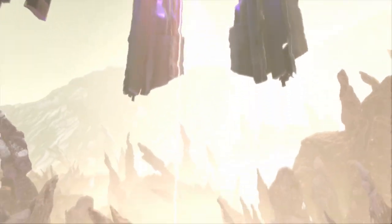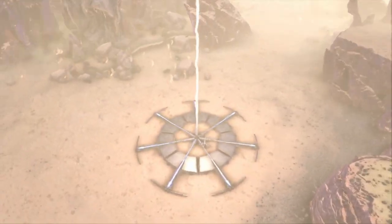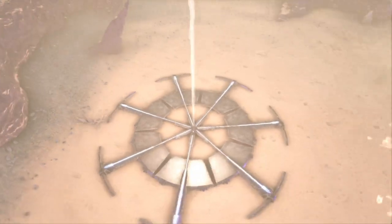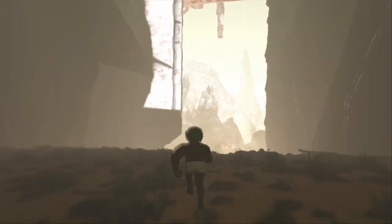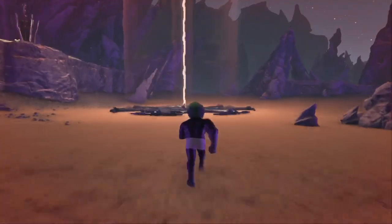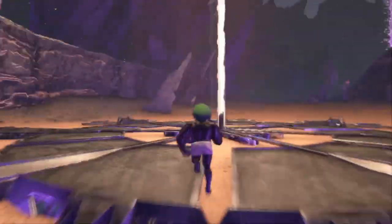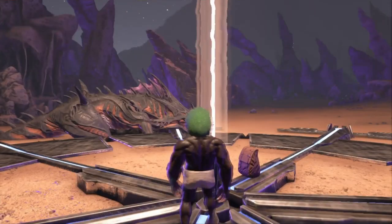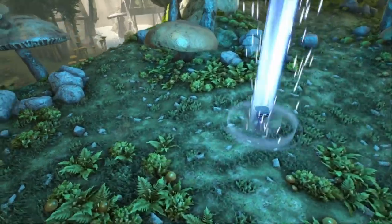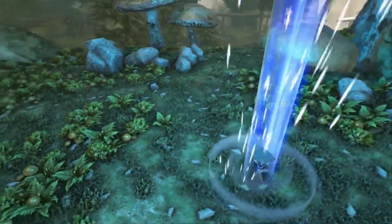So Aberration does indeed have obelisks. However, they are protected at daytime by extremely hot weather that you're going to struggle to get through to transfer out. Because if you try, you might find that this happens. And even if you wait until nighttime and by some miracle you make it to the obelisk, you've still got to contend with the ferocious reapers popping out at a moment's notice ready to tear your face off. So this is your only way off, except for a tech transmitter.